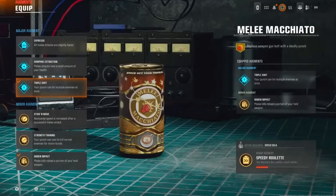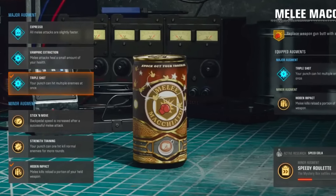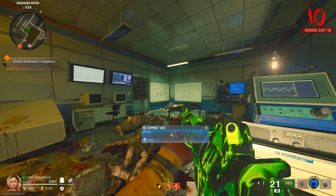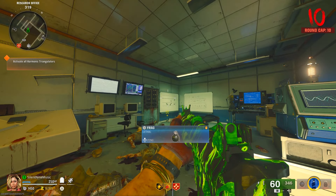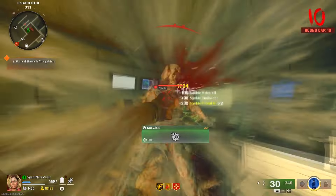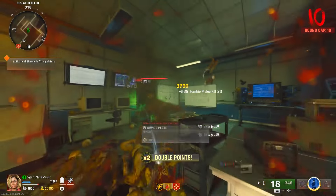To make this glitch even better, put on Melee Macchiato with the augment that lets you get ammo back when you melee. Triple Shot is really good too because you'll get even more ammo back. If you run and get ammo, it does mess up the glitch and you'll have to redo the spawn setup. When you're in the room glitched out with Melee Macchiato and its augments, just melee here and there throughout your killing so you can non-stop shoot and never run out of ammo.